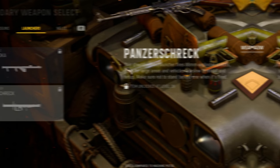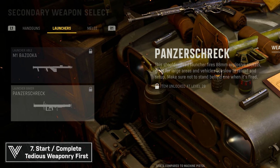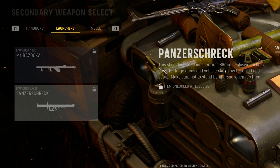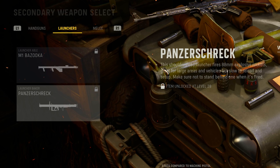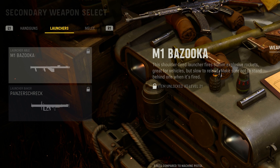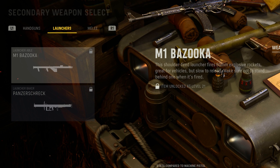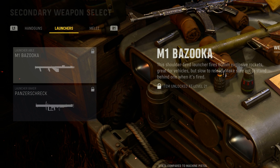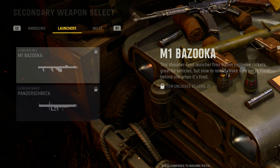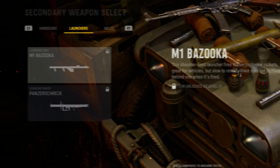If you're a camo grinder, I highly recommend doing your launchers and riot shield early — those more tedious ones. Early on, more people are using variable loadout items because they aren't ranked up yet, meaning fewer players are running the flak jacket equivalent. You'll find it easier to get launcher kills when people aren't deliberately countering them. This gets significantly harder once players reach prestige 4, 5, 6, or 7 and are running fully optimized builds.